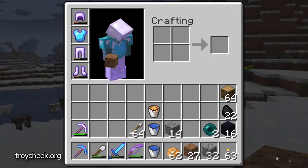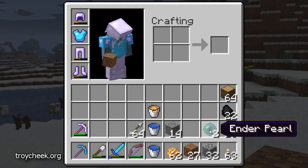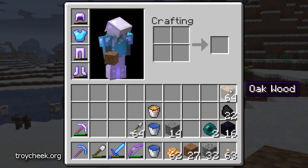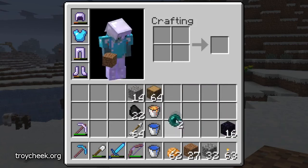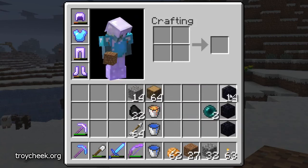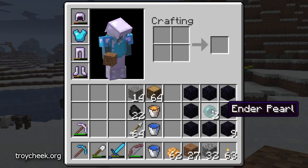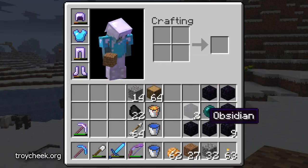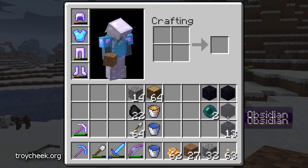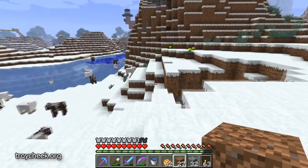I have in my inventory some obsidian and ender pearls, but what I need are eyes of ender. And I did not bring a workbench with me. The way you make an ender chest is you put obsidian around an eye of ender and it makes an ender chest. I brought enough materials to make two of them. I'll put one in my base, just in case, and carry one with me when I go adventuring.